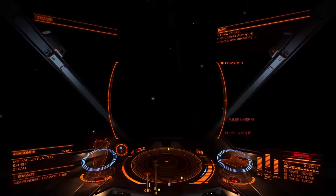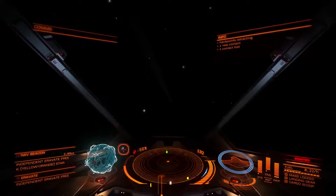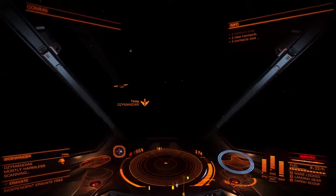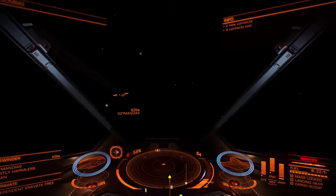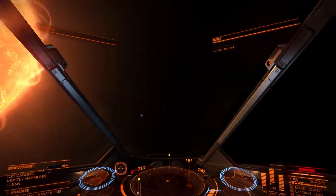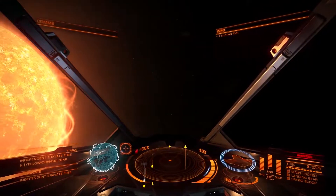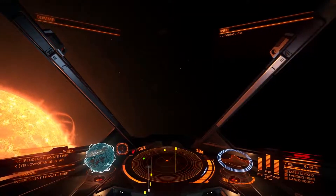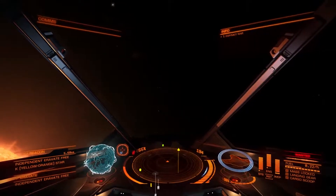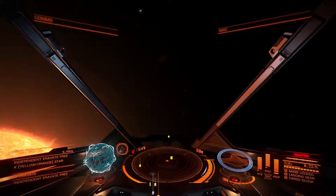There's one guy out here. I'm not really sure what the difference between a triangle and a rectangle on the radar is. Alright, that guy doesn't have a bounty. About over here — this guy somewhere. Sometimes it can be a little hard to find people. Mostly you just don't want to get caught out by somebody you can't take, which is what happened to me before this recording.